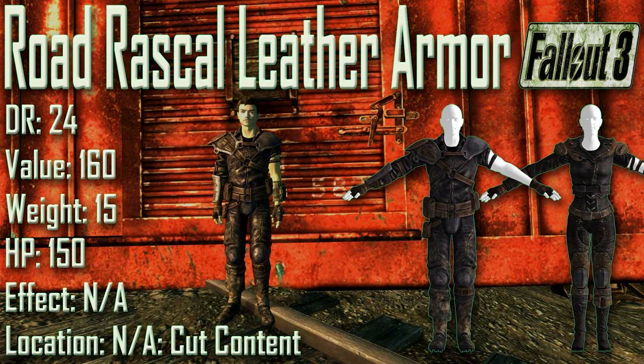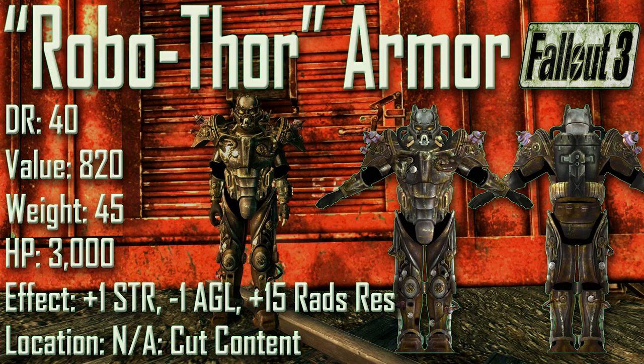Next up we have the Road Rascal Leather Armor: damage resistance of 24, a value of 160, a weight of 15, and item health of 150. Effects are not applicable and location is not applicable as it was cut from the final version of Fallout 3. The Road Rascal Leather Armor is identical in stats and physically identical to the standard leather armor found in Fallout 3.